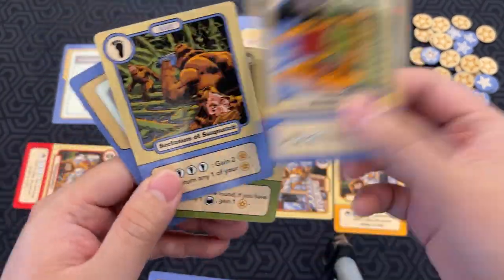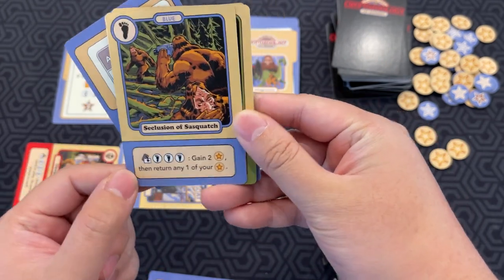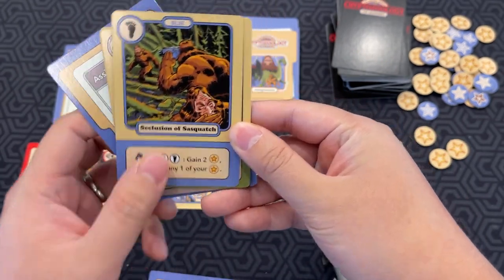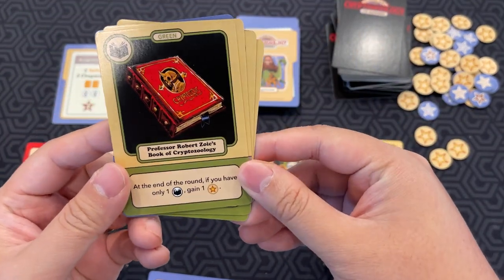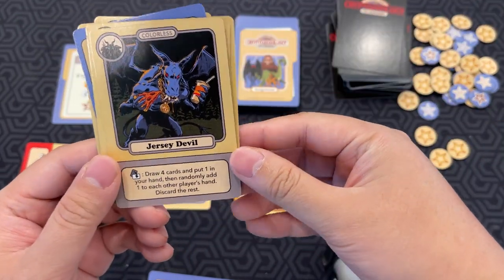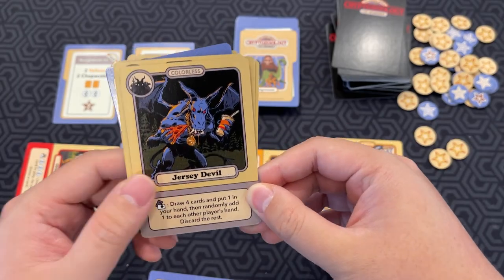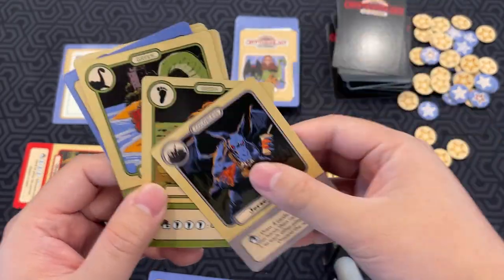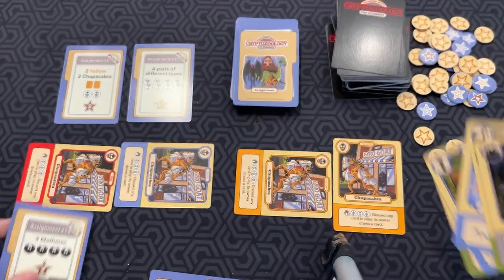Let's go through some of the different abilities. Nessie: if you tap two Nessie cards, you can draw a card. Seclusion of Sasquatch: if you have three Sasquatch cards, gain two reward tokens, then return any one of your rewards. The Book of Cryptozoology: at the end of the round, if you have only one book in play, gain one reward token. Jersey Devil: it's colorless — draw four cards and put one in your hand, then randomly add one to each other player's hand and discard the rest. So there's a bunch of different special abilities.